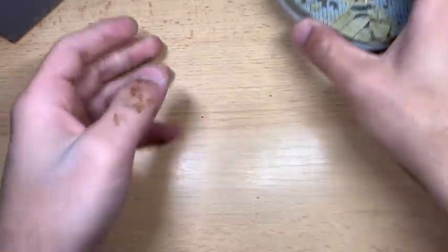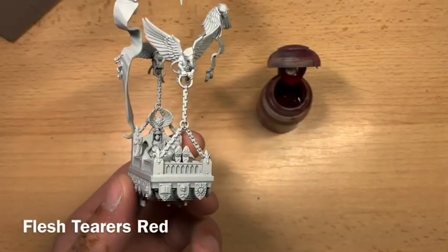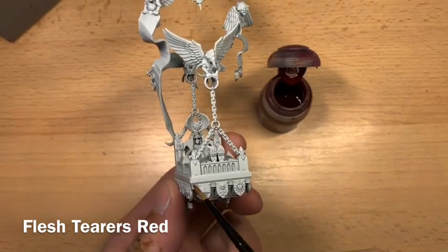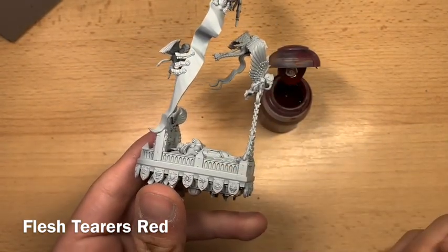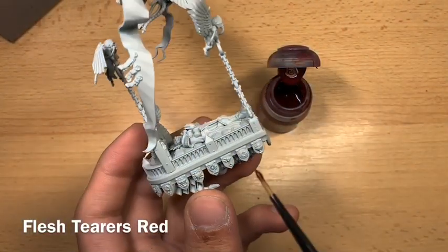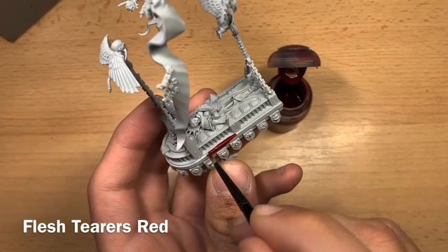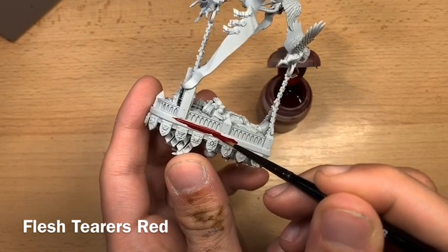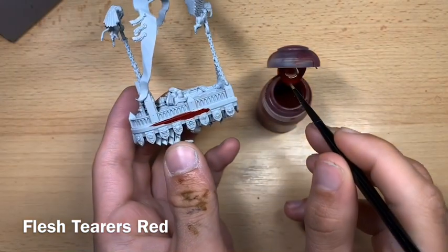The next part is the sarcophagus. The first colour is for the bed of the sarcophagus that the body lies on — using Fleshterrors Red for this part. The top part is going to be a dark wooden colour, but this part we want to be Fleshterrors Red, nice and dark. Grab some on your medium layer brush and start painting it on, being quite liberal with the paint for a nice dark consistent finish.